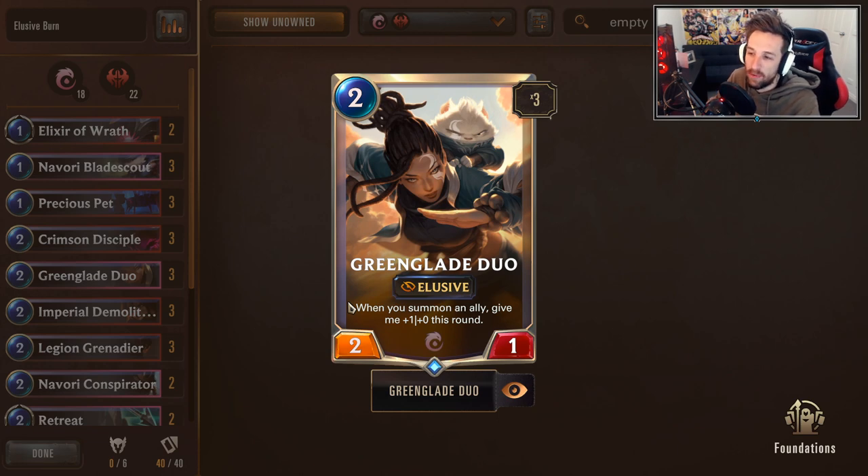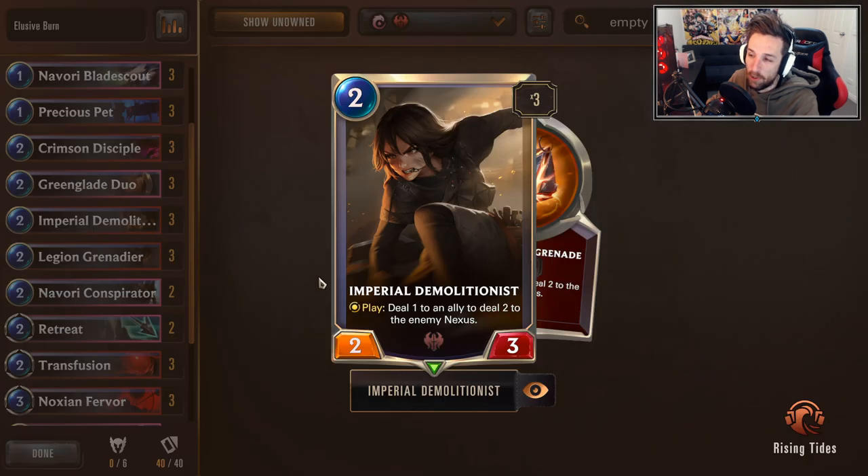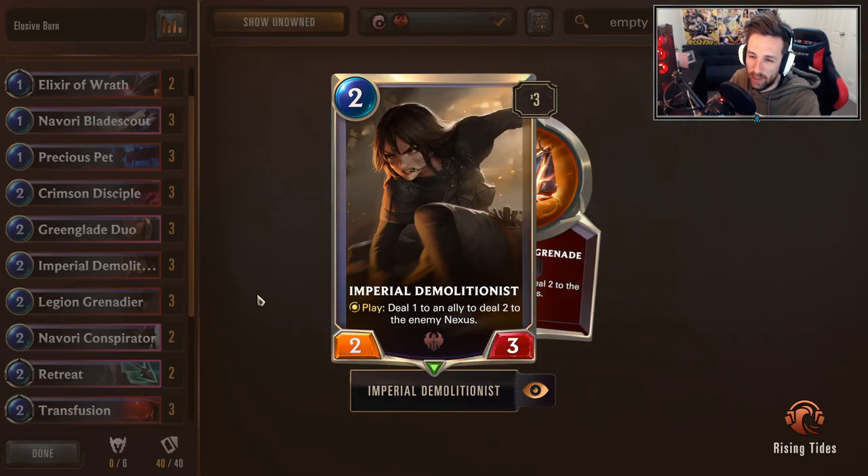Green Glade Duo: 2-mana 2-1 with Elusive, which gets buffed every time you play an ally. Just be a bit wary of how you play this, but very powerful. Sometimes you're just going to play it and hope it sticks, but sometimes you can actually navigate around and set up a really powerful Green Glade Duo turn. Impure Demolitionist is usually just used as a semi-finisher. Sometimes you can play it for a little bit of tempo or board presence, but most of the time you're activating it on cards like Crimson Disciple or finishing off your opponent. Quick tip: if you have other 2-drops to play, most of the time you might be more considerate about not playing Demolitionist unless you need the HP on the unit.